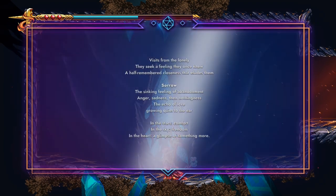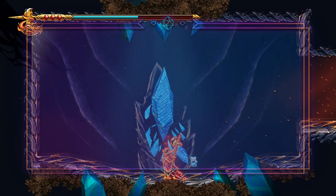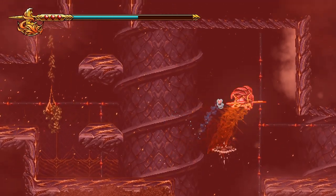Alright, more stuff to read. 'Visit from the lonely. Seek a feeling they once knew. Have remembered closeness that eludes them. Sorrow! And the stars comfort in the sky freedom. In the heart a glimpse of something more.' What's the poetry hidden away in this game? I don't know which path I want, so I'm gonna take one of them.